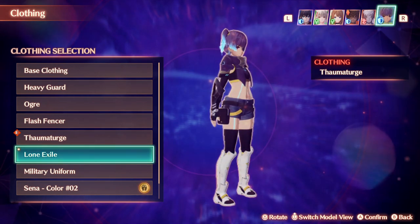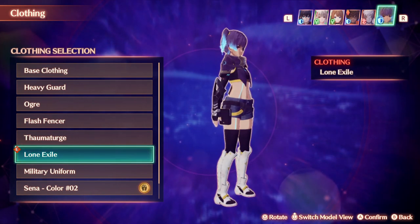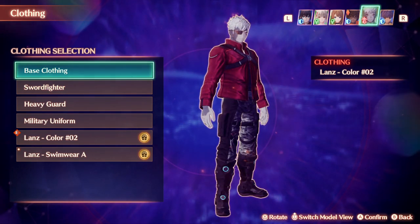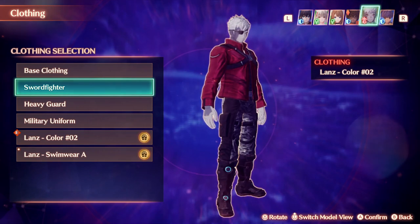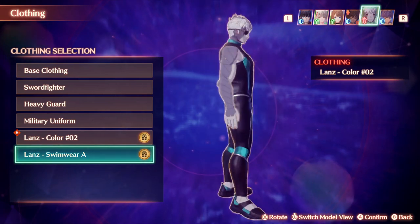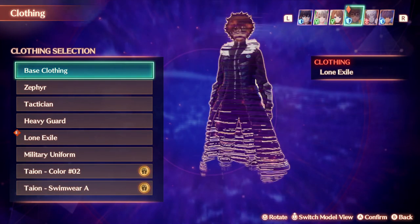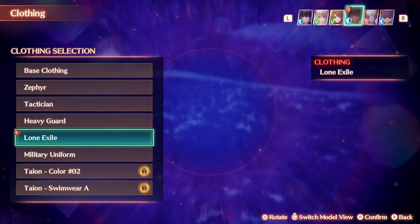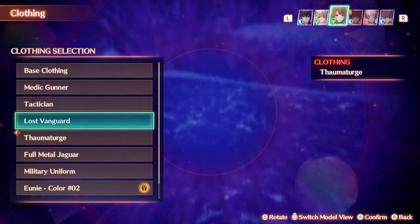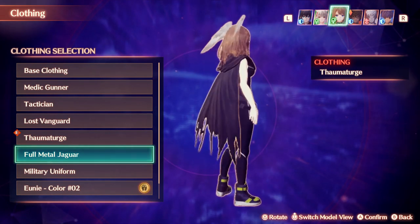We got a new outfit — the Lone S style. That looks sick, I love it. Let's equip that. Some of these clothes we won't worry about right now. Let's check in with Lance Swimwear A — that looks pretty cool! I'm not going to equip it, but it will stay on. Tyra and Senna were the only ones with the Lone Exile outfit. Looks like Tameka Uni is good to go now.